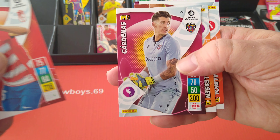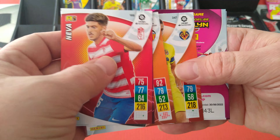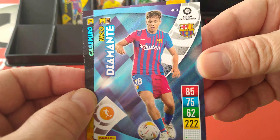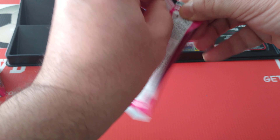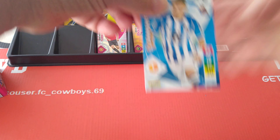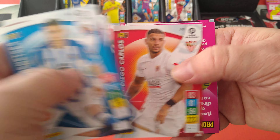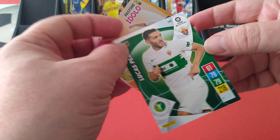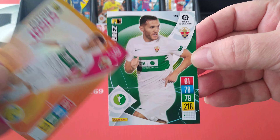Neva, keeper Levante, here's Sillison. Albiol captain for Villarreal. Supercrack Casimero, Real Madrid. And Ansu Fati diamond for Barcelona. Sociedad, Vallecano, Osasuna, Diego Carlos for Sevilla. Idolo Pastore. And another base card — Lucas Perez. He used to play at West Ham United, if you remember him.